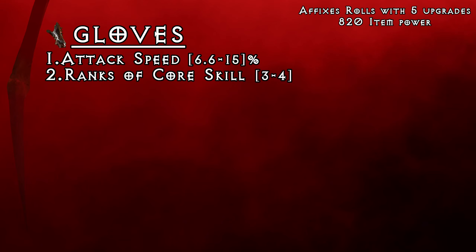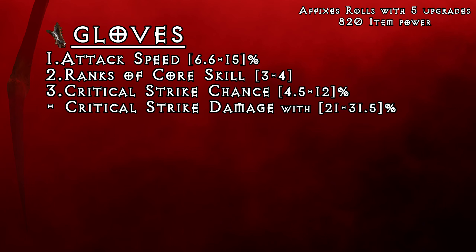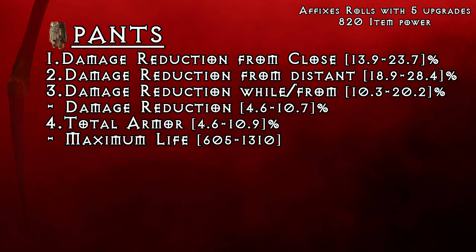Gloves are also pretty straightforward. The most important stat here is attack speed — you can't get it anywhere else on gear at the moment. Then ranks to core skill is what you're gonna need. After that, critical strike chance is a solid option and if your build can utilize class specific critical strike damage affixes, that is a 4th affix for you. Otherwise you can probably just grab main attribute or maybe even lucky hit chance if it will synergize with your build well. I also personally like lucky hit chance to restore primary resource, but only on builds that can proc that easily.